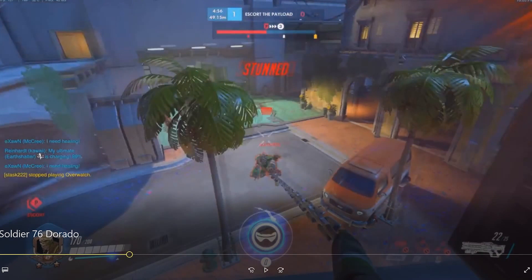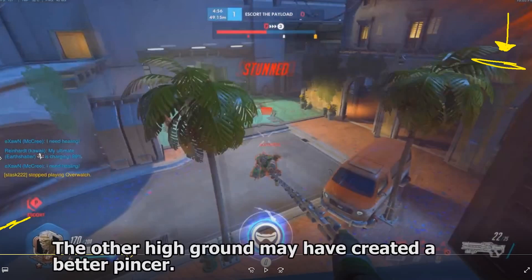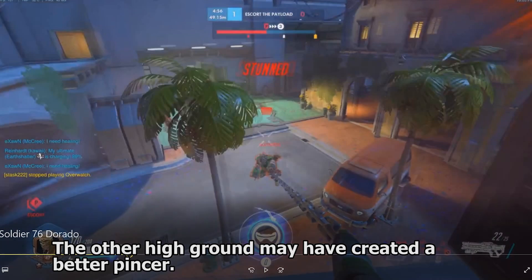But I think in general, I would have just come to this high ground, not done the high risk, high reward play. I think we could have just come around here and hit Tactical Visor and force them to turn the shield to try to protect themselves. Or maybe they don't turn the shield in time and you get some picks. I think just playing the traditional approach here would have been best.